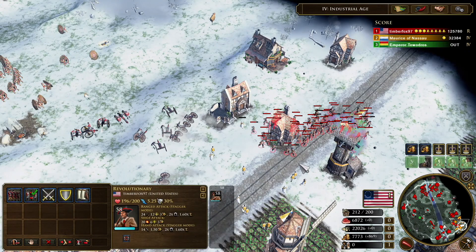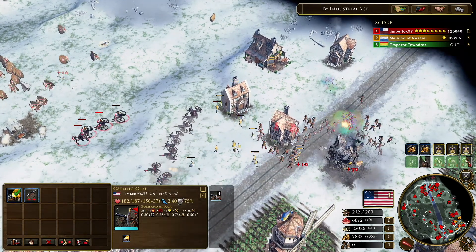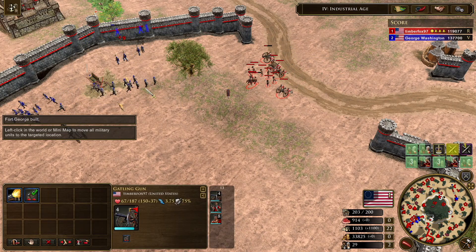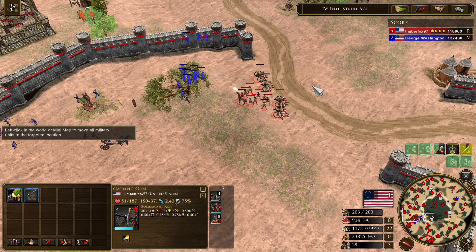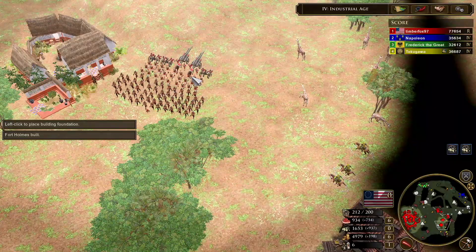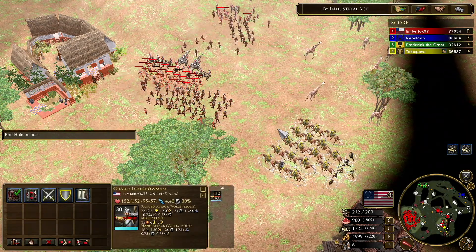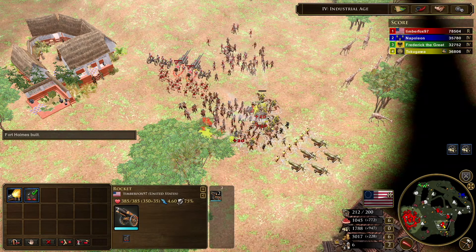By now you're probably starting to notice a theme with the Revolutionaries and the Gatlings. On top of the Klamath Riflemen, your Sharpshooters, and your Minutemen, the U.S. Revolution gives the British a lot of long-range, high-damage options. When you pair these high-damage units with another unit like your Rockets, you get a force that can basically evaporate almost anything it bumps into.